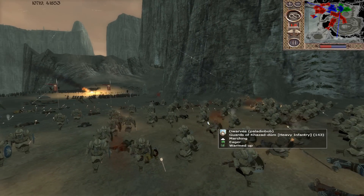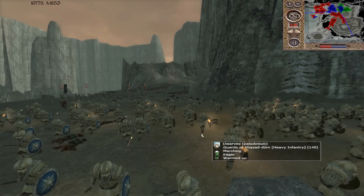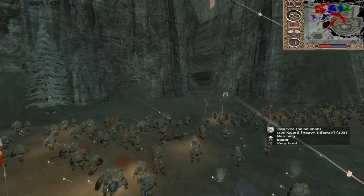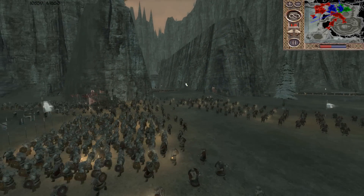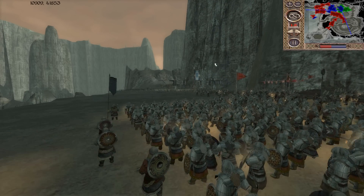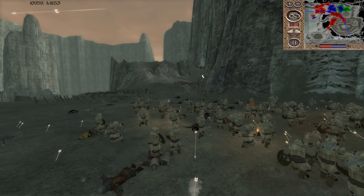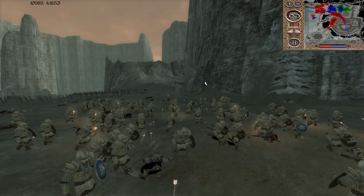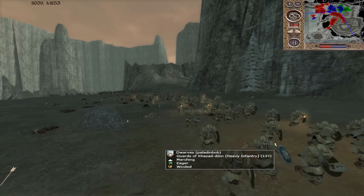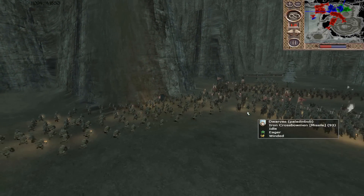These Guards of Khazad-dum are going to retreat back — they're taking too much arrow fire. He needs to make a decision quickly; he might need to send up more archers to try to hold back those Uruks. They are taking a lot of suppressing fire — that is for sure. There is a mass retreat from the dwarves.